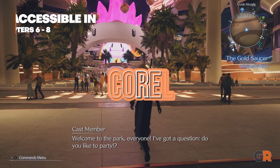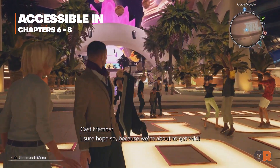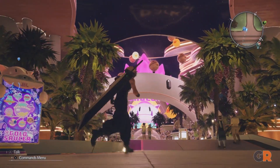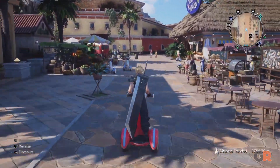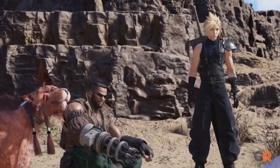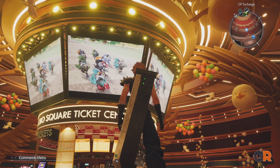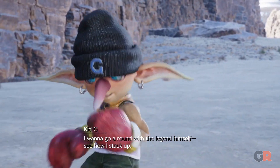It may be unfair, thanks to the sheer amount of what's on offer in the Corel region, but in this case quantity and quality can be found in abundance. The minigame-filled Gold Saucer, beach paradise of Costa del Sol, Barret's hometown, a desert full of surprising combat encounters, plus a new vehicle to explore with in the buggy — Corel has a whole lot to offer you and the party. It also has Kid G. The other regions don't have Kid G.